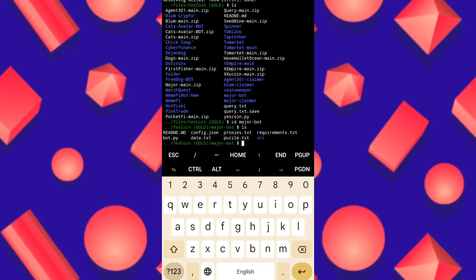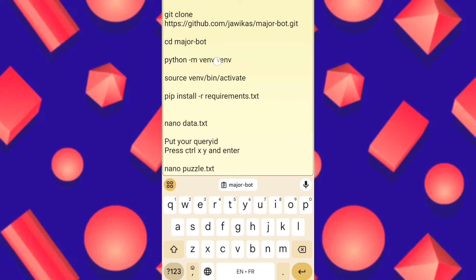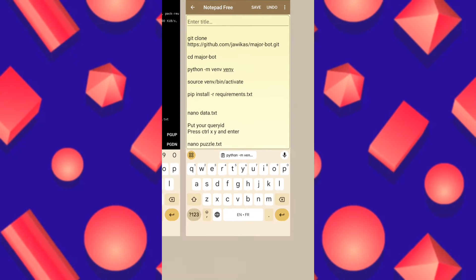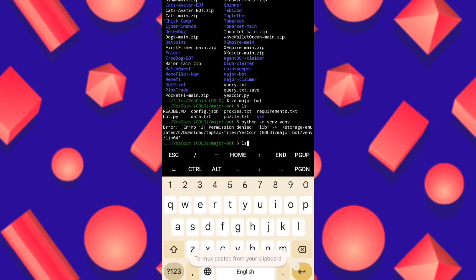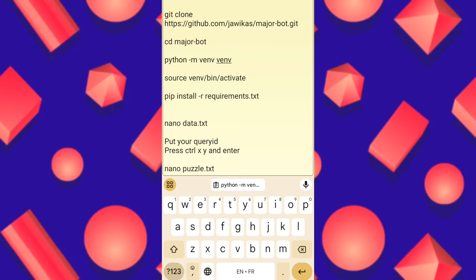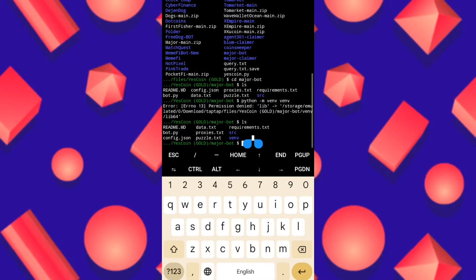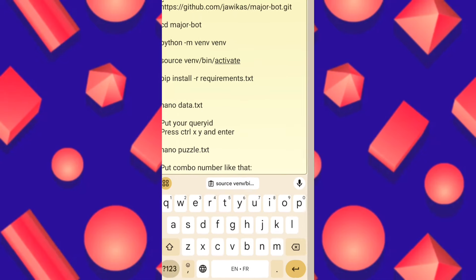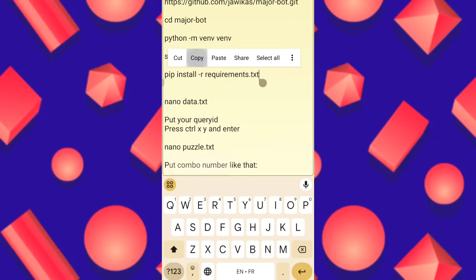We click enter to open the folder. We return to our bot and choose the Python option, paste it here, and click enter. Now we click ls, then return to instructions and copy the next command. We paste it, run ls, return and copy the next option in order.